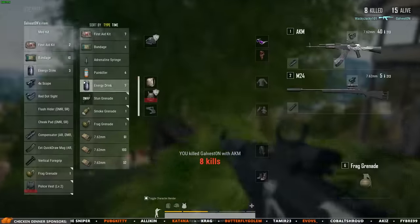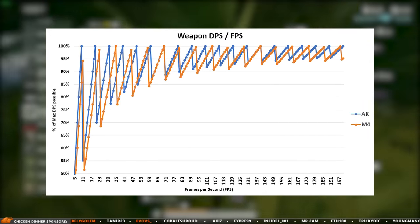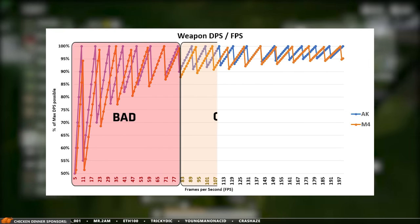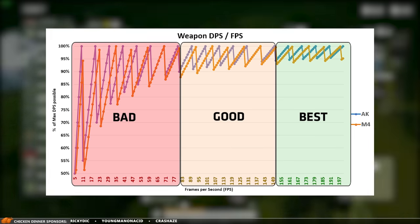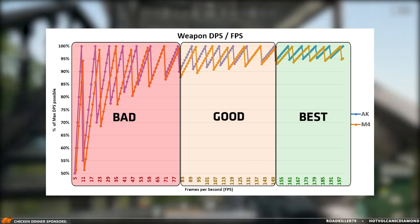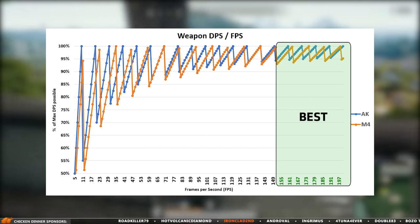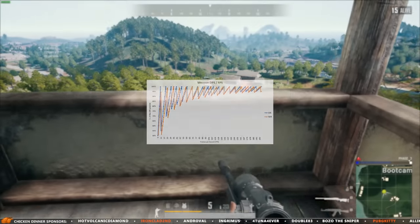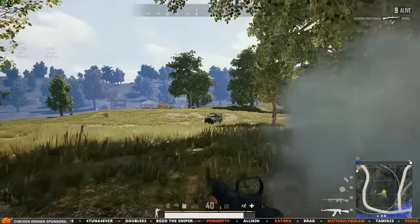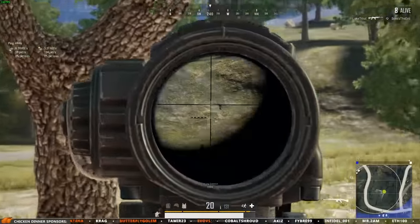Before we start with my advanced graphics settings, I want to show you this graph. This shows your weapon damage per second based on your frames per second — the higher FPS you have, the less variation in weapon behavior and the higher weapon damage per second. In my case I aim for 150 plus FPS because my system can pull that off. This whole issue with FPS and DPS will definitely get fixed at some point, but for now you will have to base your settings around this.